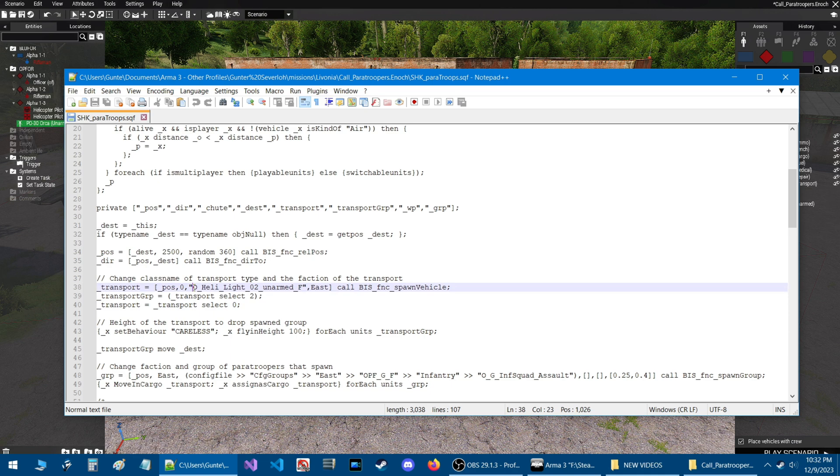Back in the script, go to line 38 and in between the quotes press Ctrl+V — that pastes the class name. Whatever side you use, be sure to change the faction accordingly. Since we're on 0-4 it's going to be East, but if you're using Blue 4 as the helicopter set it as West, or if using independent set it to Gorilla or Independent.